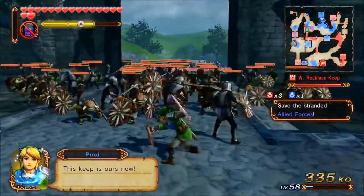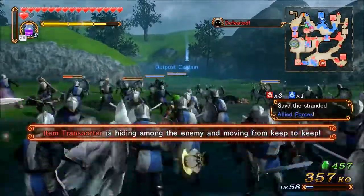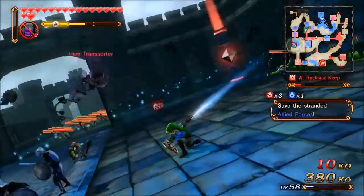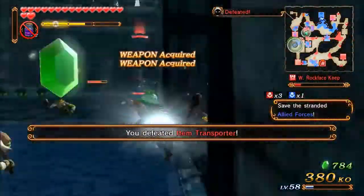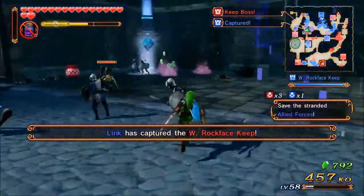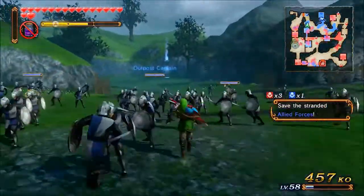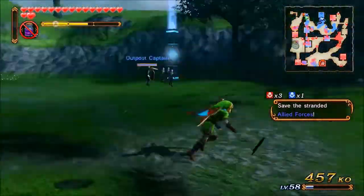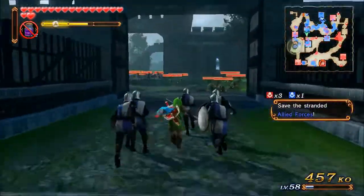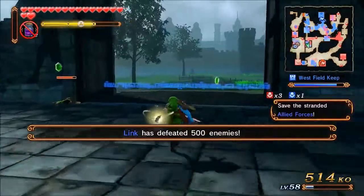I'm running around the battlefield here a lot, mostly because I had to take out the commander. Save the stranded ally units — I'm not immediately rushing to that because your allies can actually hold themselves pretty well. I'm clearing out these keeps. The audio is really low because I have my record set up for doing audio over the actual Wii U games, so the game audio is going to be extraordinarily low, unfortunately. I might try to fix that. I get a little confused here on where to actually run — some of the maps are a little mazy.